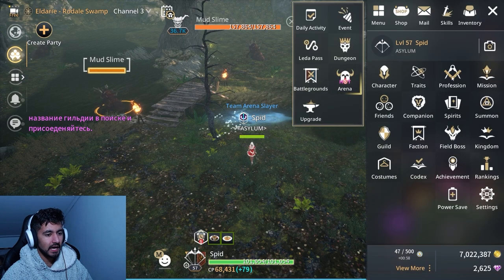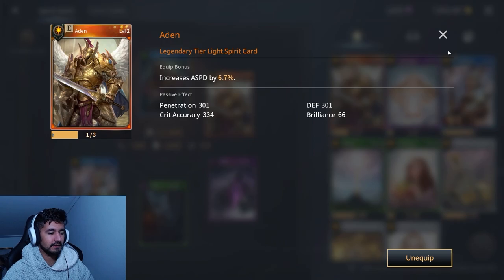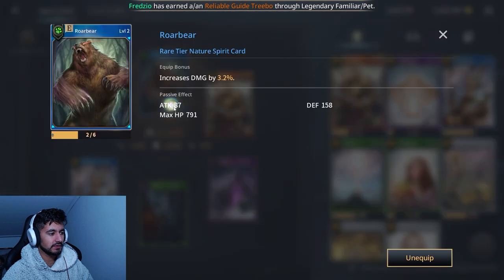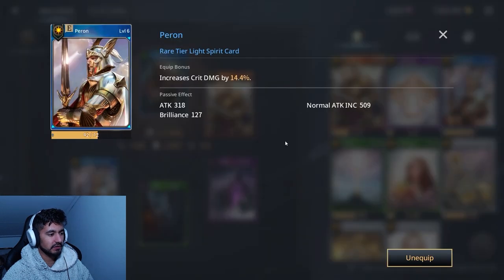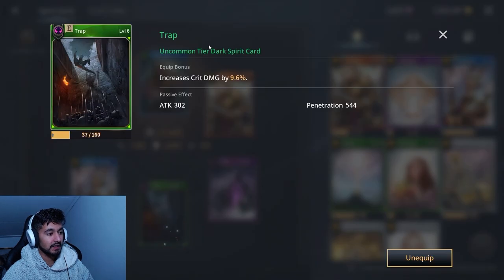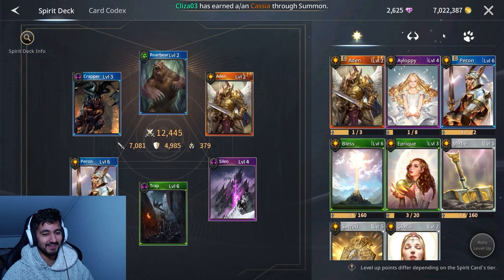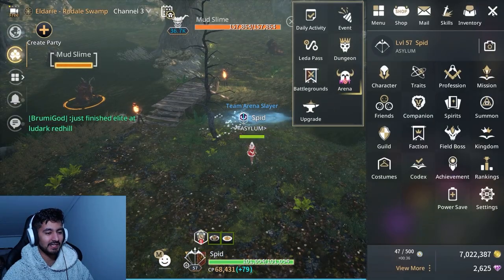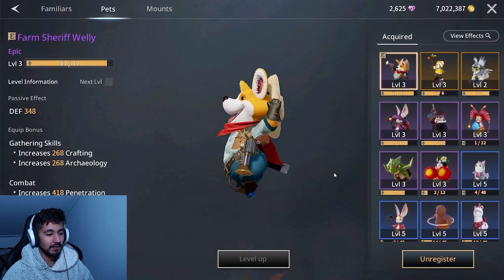For my spirits and cards, I use attack speed, extra damage, extra damage, extra damage, crit damage, extra crit damage, and extra damage. Full damage — no healing, nothing else, just full damage. That's my cards.